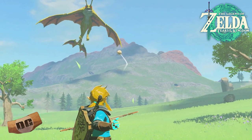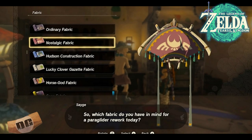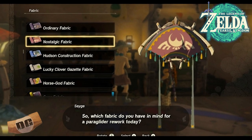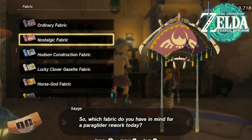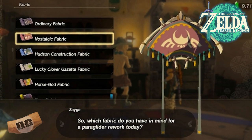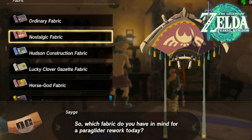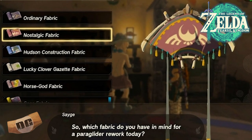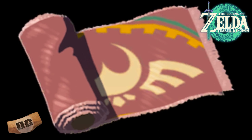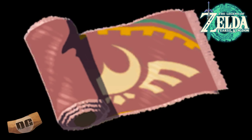Coming in at number five: the Nostalgic Fabric. This one was actually a tip given to me by one of my students, and I love this whole idea of giving tips to people and telling them secrets and rumors, because that reminds me of the NES days. The Nostalgic Fabric is a fabric that you can find up in the bell tower of the Temple of Time, and it's a fabric you can get applied to your paraglider to make it look like the paraglider from Breath of the Wild. Very fun stuff.